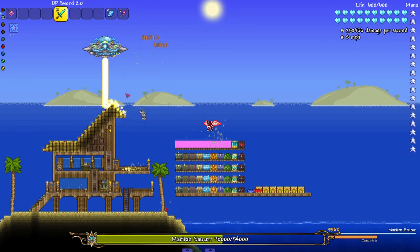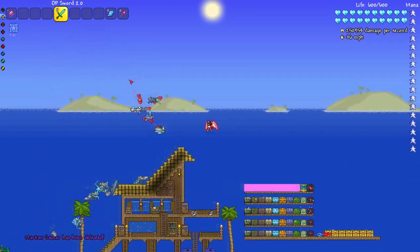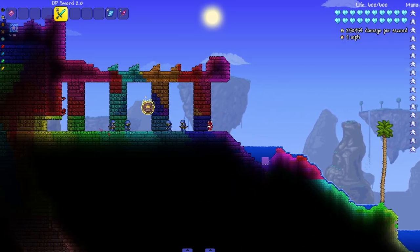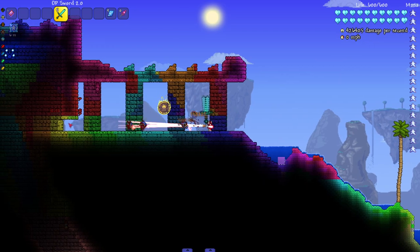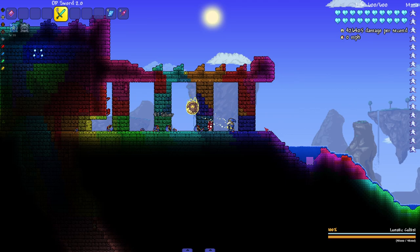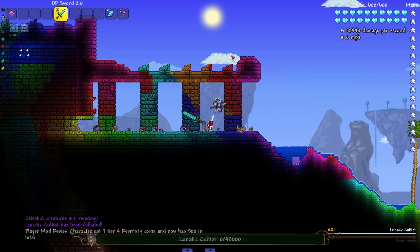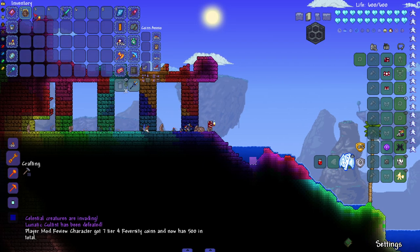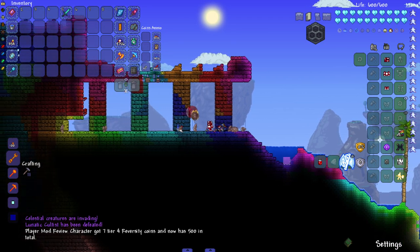All right, our last event boss — he put up some resistance there but still got killed pretty fast. Look how many items he drops when you have mods installed. Let's go ahead and slaughter the Lunatic Cultist boys. I'm sorry this always has to happen — it's the Lunatic Cultist's fault. If he had another way to spawn in, you know, I wouldn't have to slaughter them every episode.